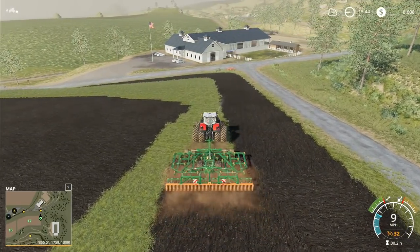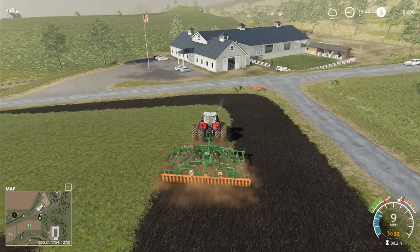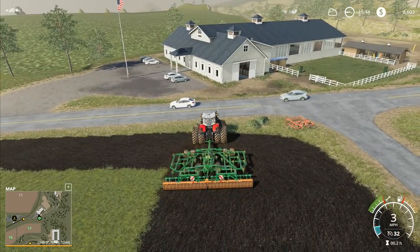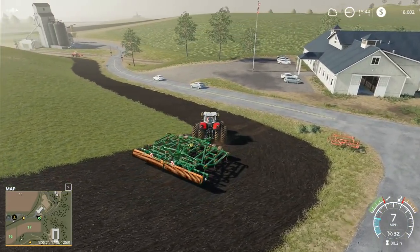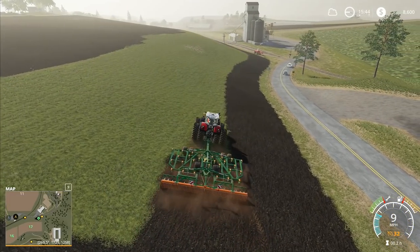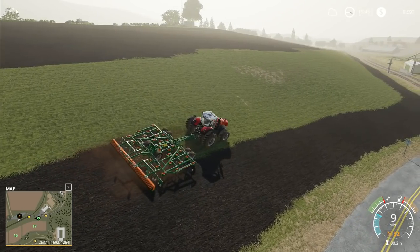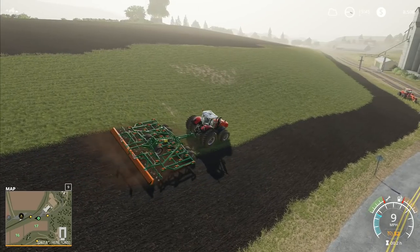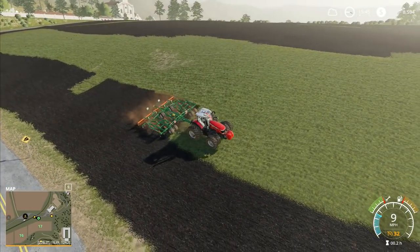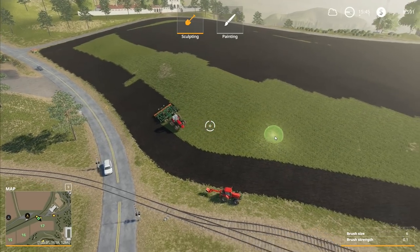We'll need to do the bits in between the fields, because we'll want to cultivate the two bits of field that are in between. We've got one bit of field that we harvested with the beans, and then one bit that's got potatoes in it, and the rest of it should be just fine as it is. There's one oddly shaped bit right there. I think we're going to actually do the landscaping right now, because we can see which bits we're going to have more trouble with.